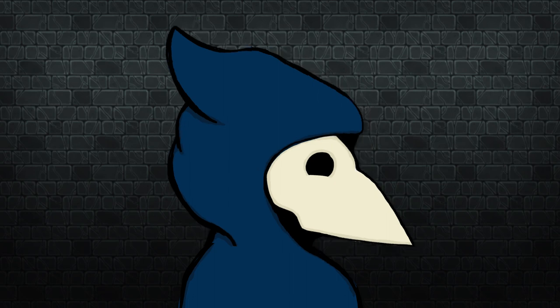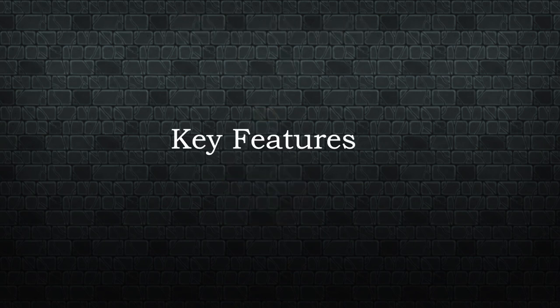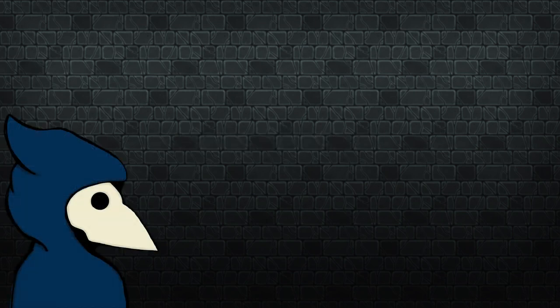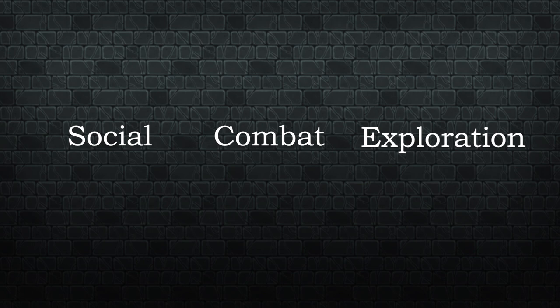Hello and welcome to the first episode of the Alchemist Lab, a show in which we will explore RPG systems and give you a breakdown of their key features, my own opinion on the system, and a story from when I ran the game myself. This will be presented over a collection of videos that go into depth on each aspect of the system, and then finally analyse it based on the three pillars of gameplay: social, combat, and exploration, to give an idea of the importance of these within the game system itself.